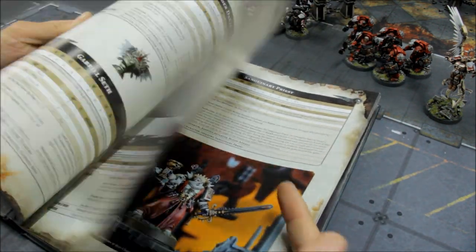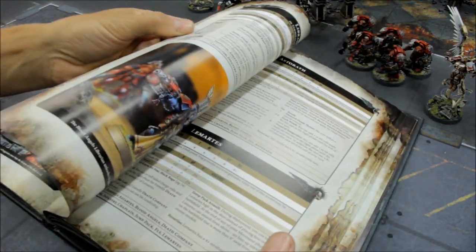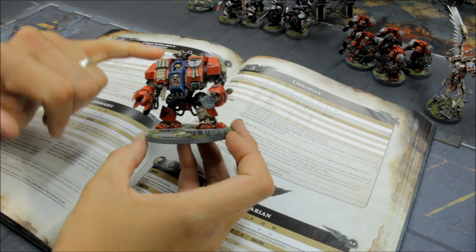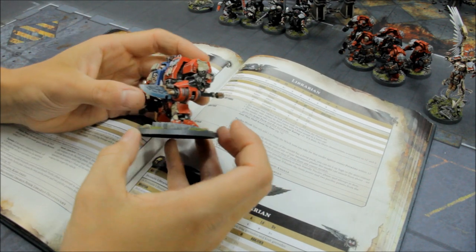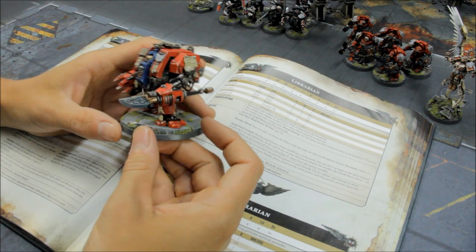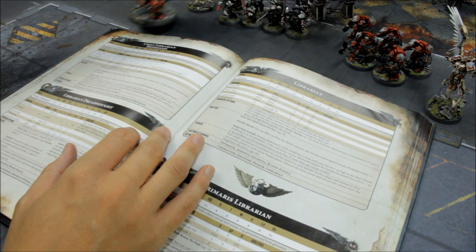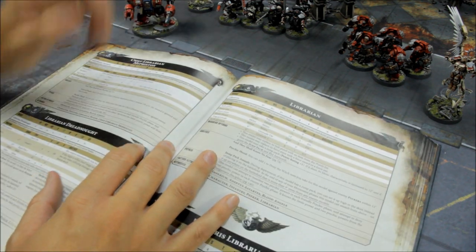Probably some of you have guessed what number 1 is — my current favourite. It's the Librarian Dreadnought. A unique unit for the Blood Angels — it just looks fantastic, the red colour scheme with the blue in the middle, the force halberd, very cool. This was a subscriber recommendation on YouTube; people were saying I heartily recommend you get a Librarian Dreadnought, they're brilliant models and fantastic in the game. I listened, got one, and it's been a great addition to the army. Unique unit for the Blood Angels collection-wise — it's a great model to add in.